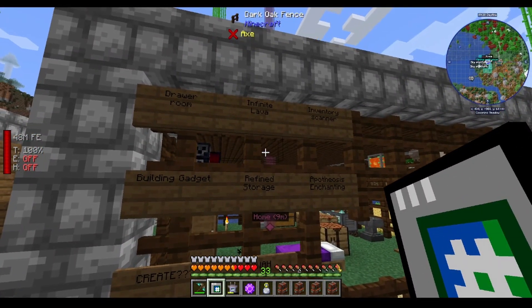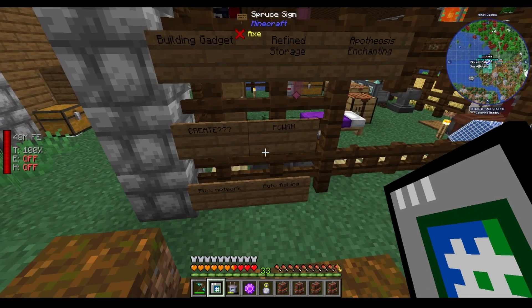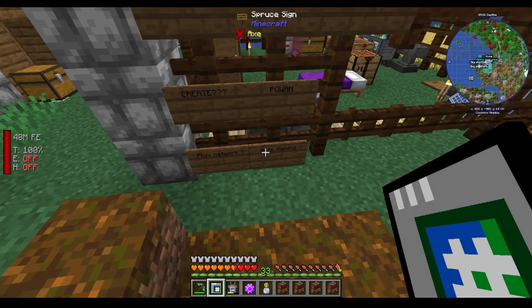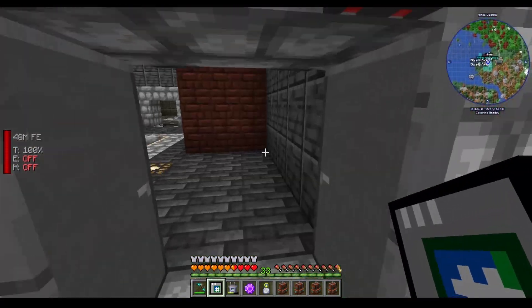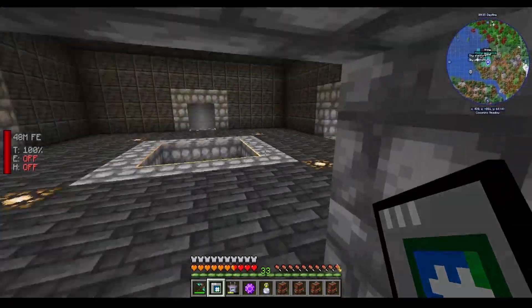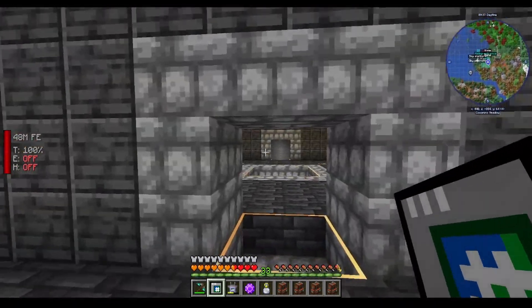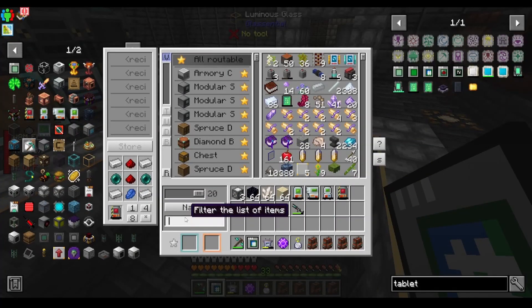Another thing I would like to do is - there is flux network auto fishing, and I would like to start working towards the wither farm, as we have the wither skeleton giving us some of the wither skull fragments.